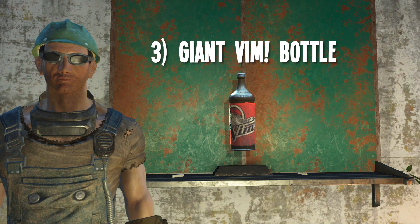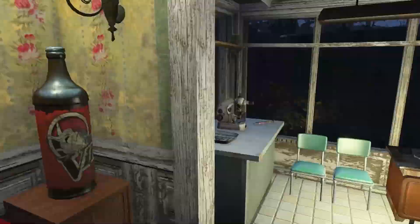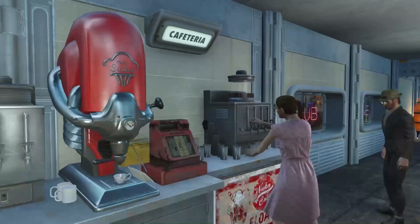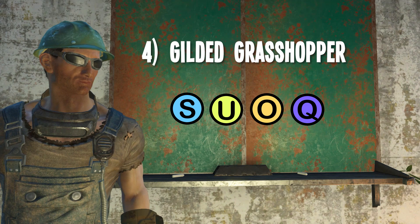Interestingly enough, unlike the items in category number two, the Giant Vim Bottle will keep its size if you store it. So you're safe there, and it makes an awesome display item in your settlements. I just move it around to whatever settlement I showcase at the time since there's only one of them in the game. Number four: the Gilded Grasshopper.